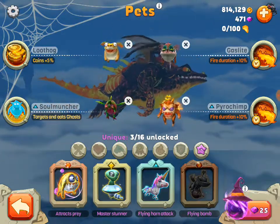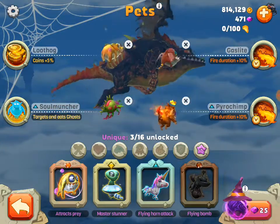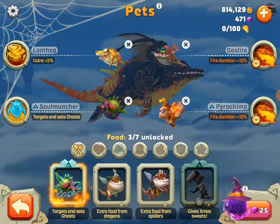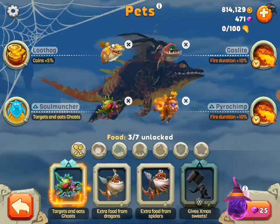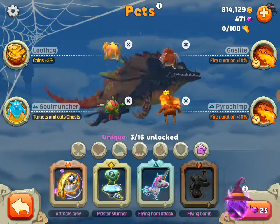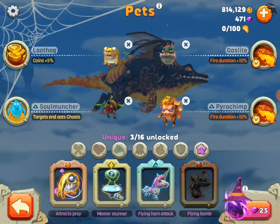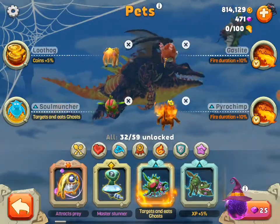We'd opened more than 50 eggs at that point. And this one we just got by opening enough duplicate eggs. So to give you an idea of duplicate eggs — 32 out of 59 pets unlocked. So we've opened a lot — about 30 pets worth of eggs.